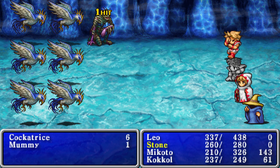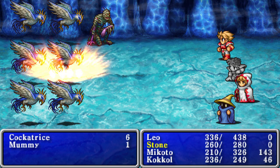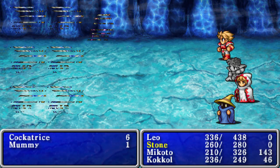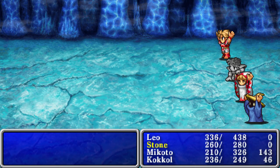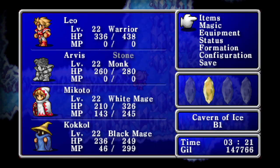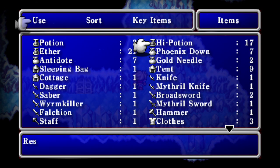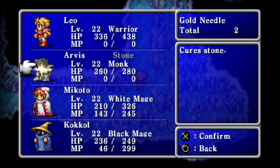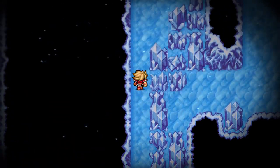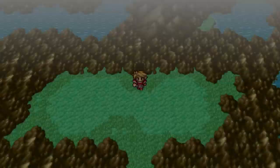There it is — I do have a gold needle on me, so at least I can cure petrify, but that means Arvis isn't getting any XP for this fight and he's already behind. Oh, I've got another gold needle. I think he's the one who died earlier in the game on my team, so he's been falling a little bit behind — there you go, and you're out.